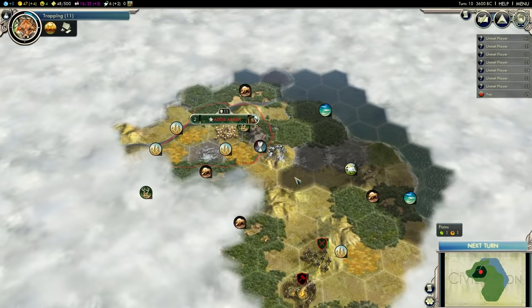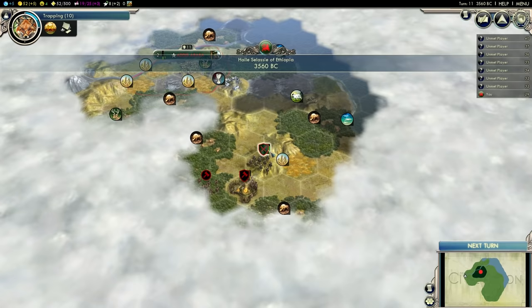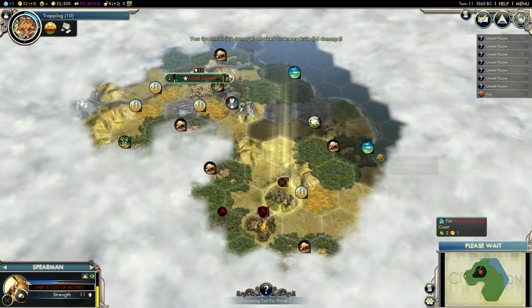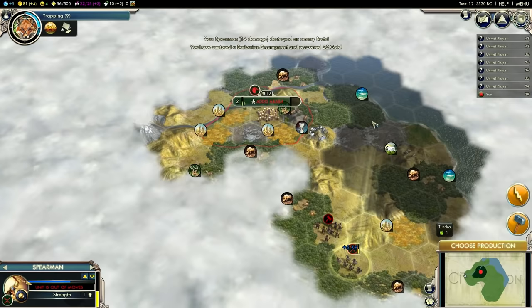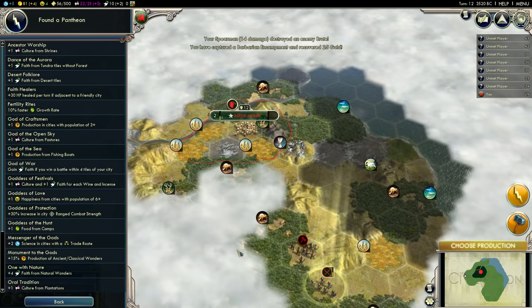Let's get rid of this barbarian camp. I do have to remember that I set Raging Barbarians on, so I really need to keep an eye on barbarians — especially once I start improving my terrain, I don't want them to pillage my improvements. Which means I'll have to keep at least one, maybe two units near my capital and near most of my cities later on. And I already have my pantheon — that's a little bit too early actually, because I don't really have an idea what kind of terrain is around me. I don't see any jungle, so plus one culture from jungle is probably not a good choice.